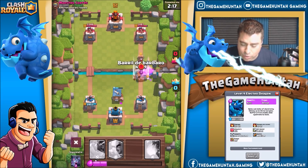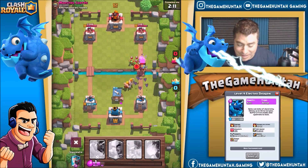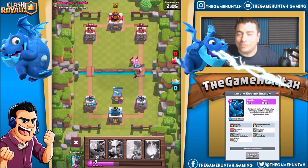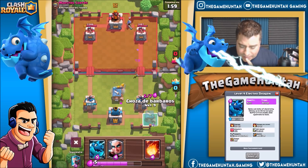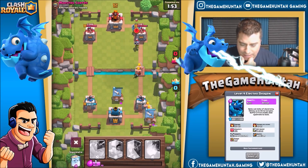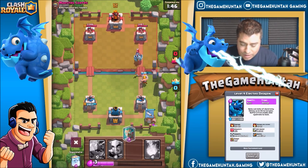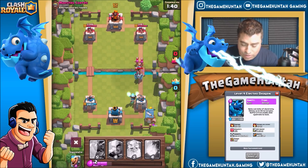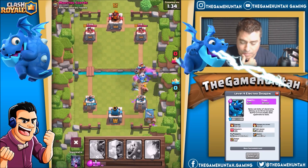Wow, these guys are way too OP at level 12! I don't think I'm gonna be able to survive for too long — I was expecting a really cool victory but that is not gonna happen. Okay, what are we gonna do? We got a mega minion and musketeer — not looking good, but I can put the ice wizard and maybe the magic archer too.